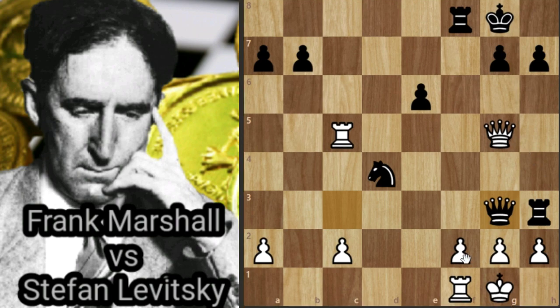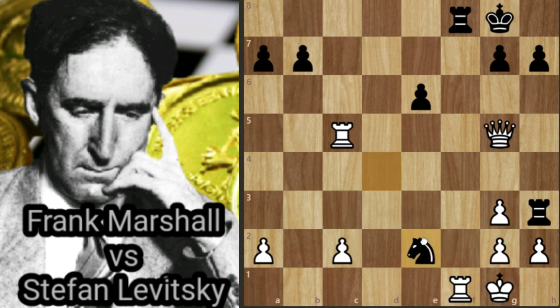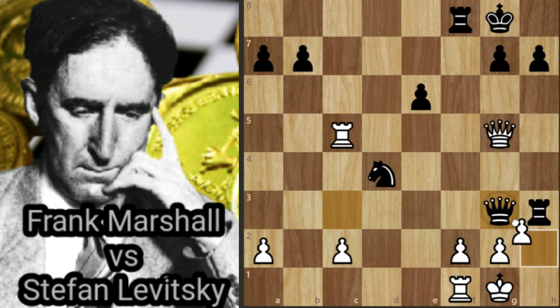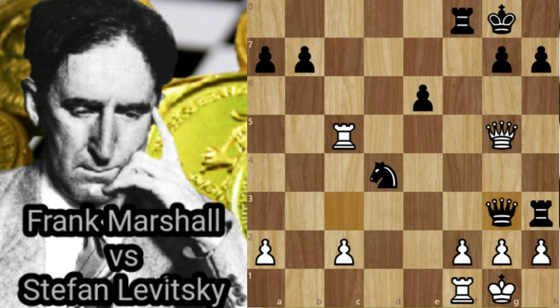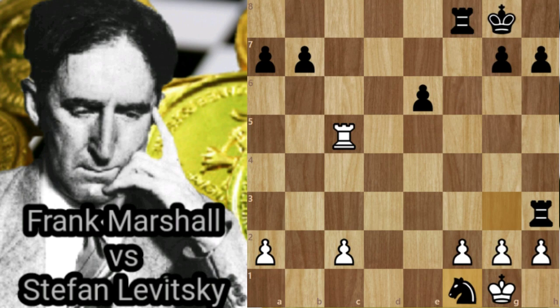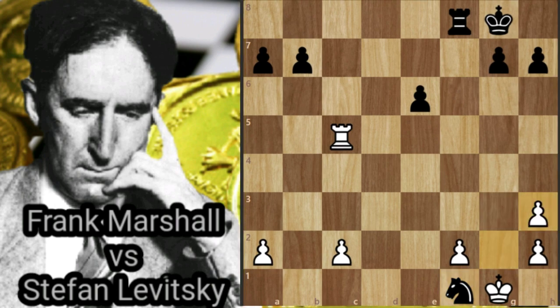If fxg3, Ne2 check, Kh1, Rxf1 — a back rank mate. If hxg3, Ne2 check, Kh1, Nxg3 check, Kg1, Nxf1. If gxh3, Nd2 — with an easily won endgame.